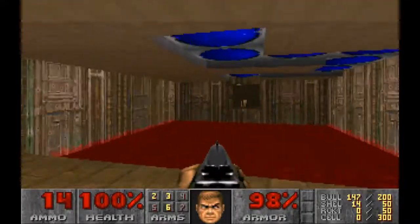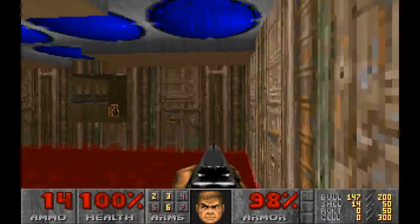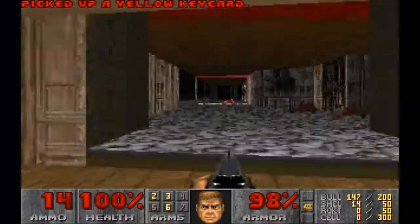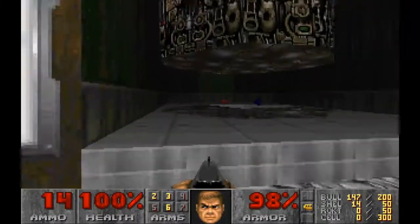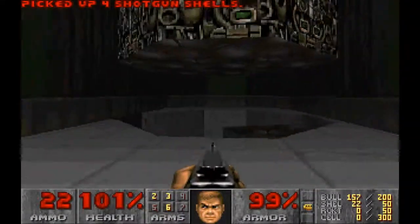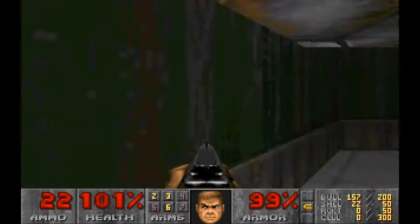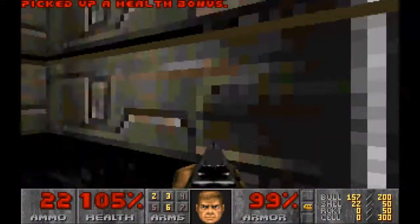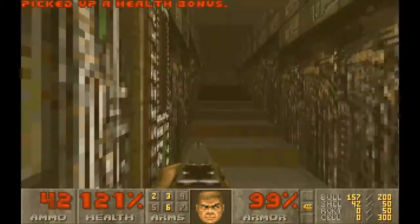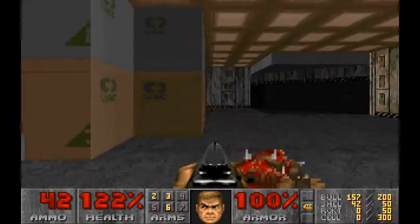First things first, I'm going to pick up the yellow key. To get across the boiling blood — I think that's what it is — you need to follow the path on the roof. I'm going to head back across. There are a few extra little goodies here; I might as well pick up the ammo particularly. There is a secret — I can get down there — with lots of health bonuses and some ammo as well. And it takes us back to this green room. I'm going to head back into the containment area, the cargo area.